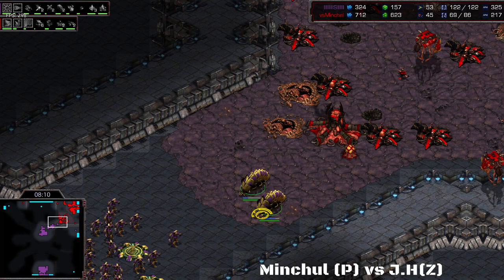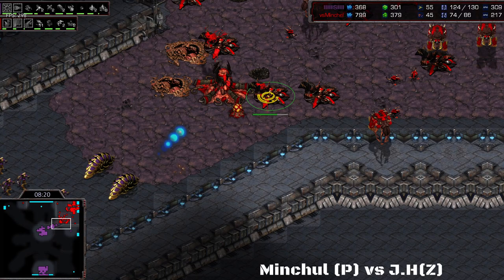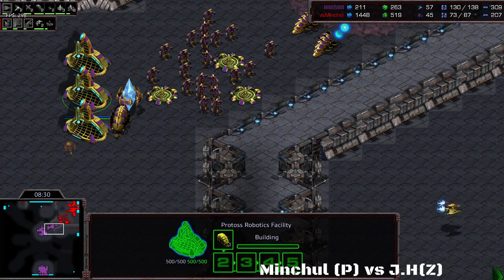Double Reavers in the front dealing damage, but walking closer, bugging out — the pathing there is not really helping Mitchell out. He manages to gather his Reavers back and prevent disaster for now. He's going to try to barge through the choke. There's still no Observer, but I think the Observatory is finished now — there is the Observer. More Reavers are on the way, more Corsairs still spawning. One Corsair going into the base to do some scouting.